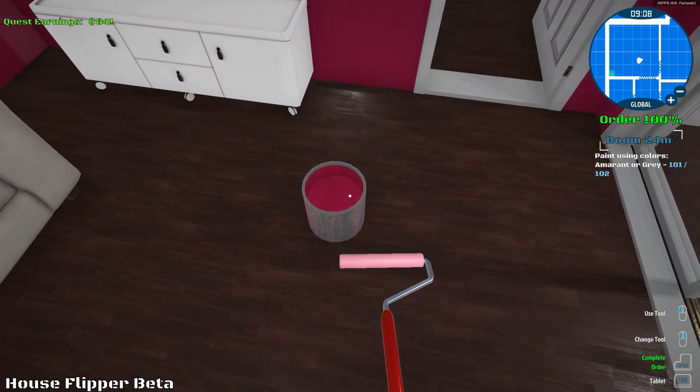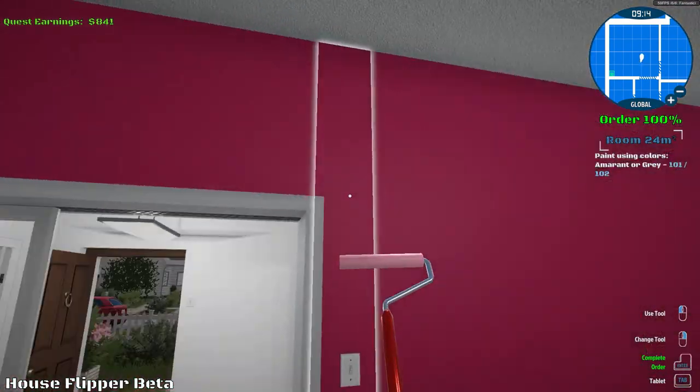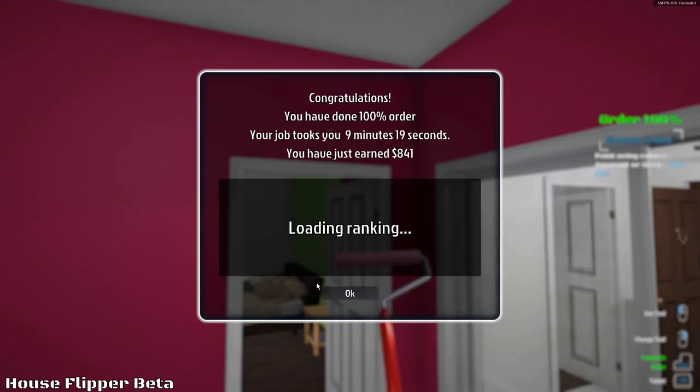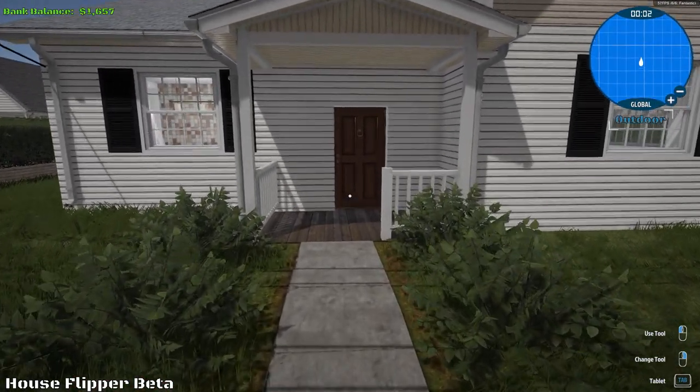All right, so we're done over here. It says 101 of 102, probably missing something somewhere, but the order's 100%, so I'll complete it right here. $841 — that is a really, really good one right there, compared to the first one we did. That is what's up.